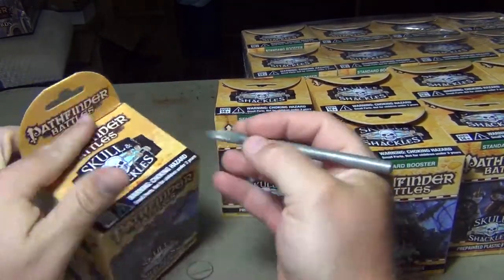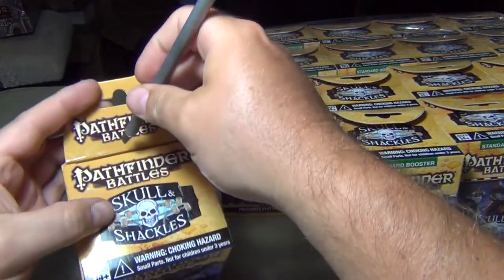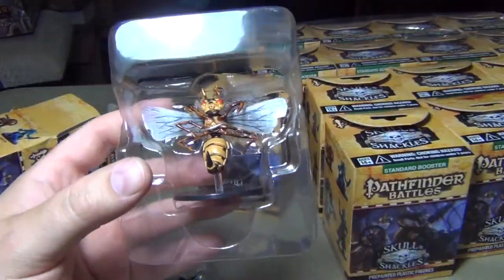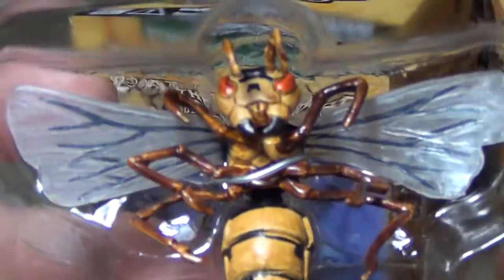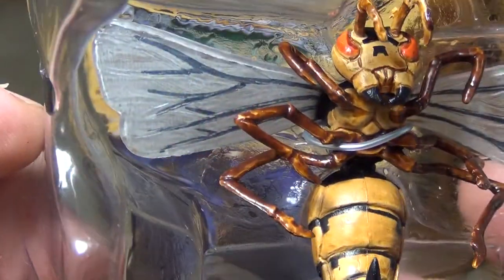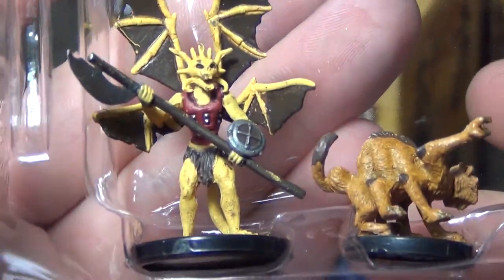We start out with box number one. I've yet to get one of these — it's an uncommon figure, a giant wasp. They tend to do a pretty good job on the large figures and the rare figures: some nice shading, clear transparent wings, and a nice evil look to the head. We have a rare, an uncommon, and a common here.